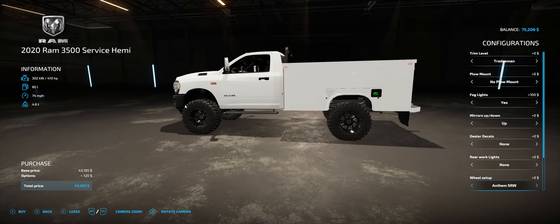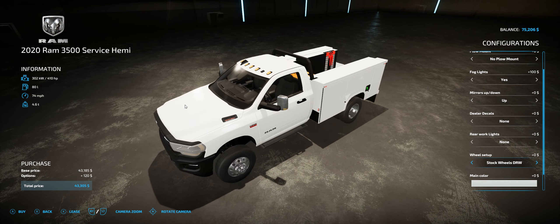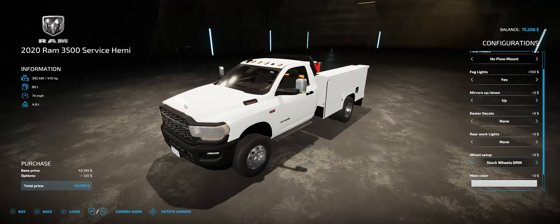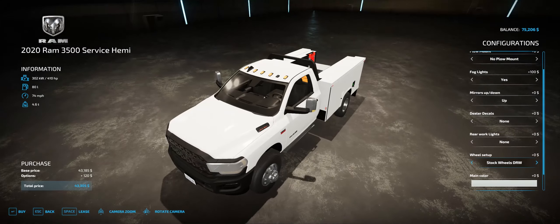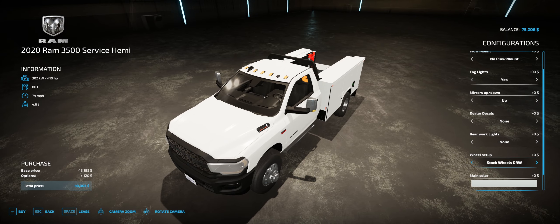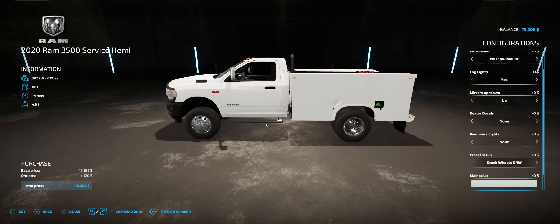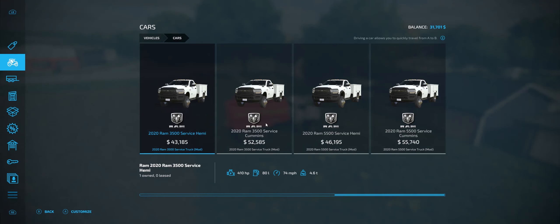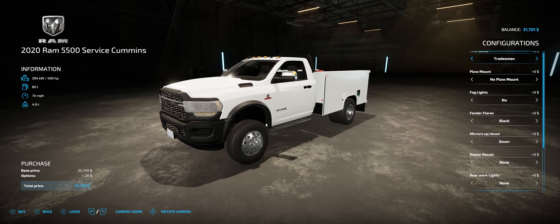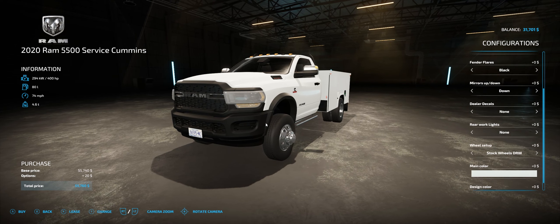I personally think this is a beast of a truck. We got the gas version — let's go with the stock wheels. If you get the Hemi you get the Hemi badges right here and a Hemi exhaust. The hood badges do change between 3500 and 5500. So let's buy one of these trucks — we'll buy a stock 3500 with no plow mount. The pricing is realistic too; I went on the brand builder and spent a lot of time on there. Then we'll get a 5500 Cummins — as you can see you get the Cummins badge on the door.